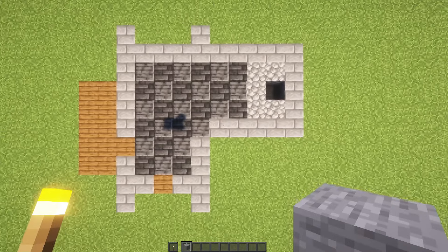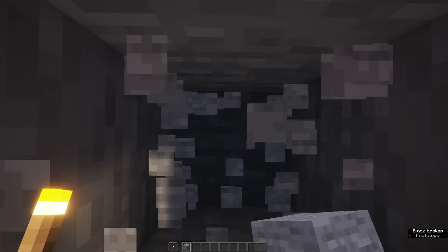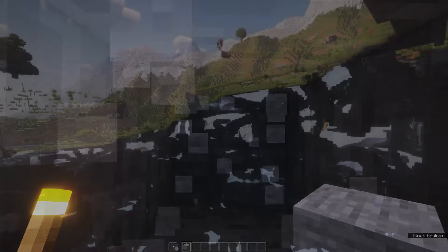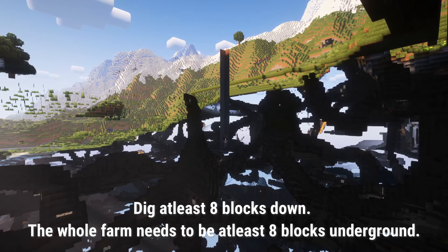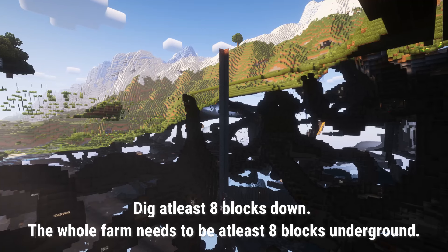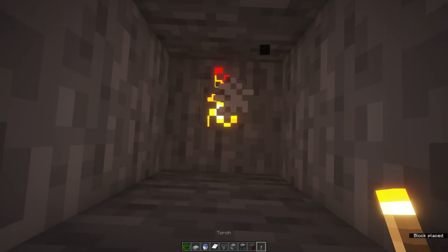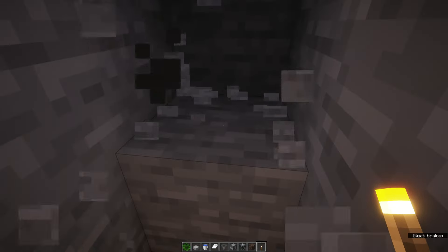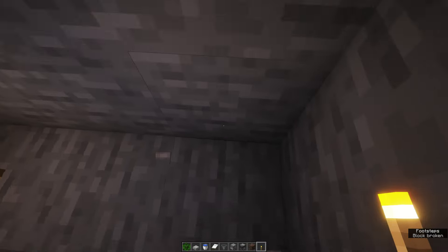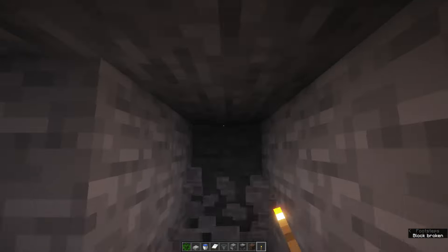Starting the iron farm: dig down eight blocks straight down from this location — at least eight blocks, because you will need the whole farm to be eight blocks underground to make sure that no iron golems spawn on the surface. I dig down 24 blocks because I don't like the sounds coming from this farm, which is more than you need, but at least I won't hear them.